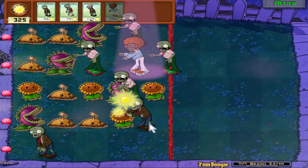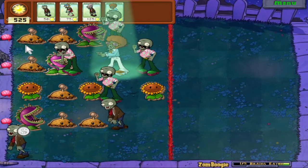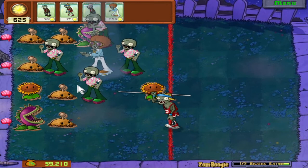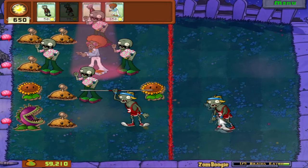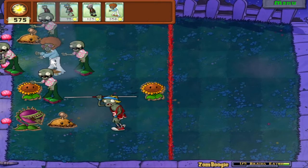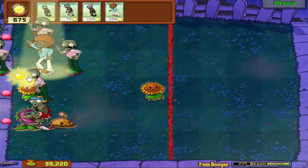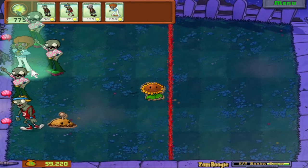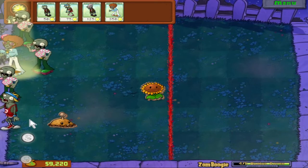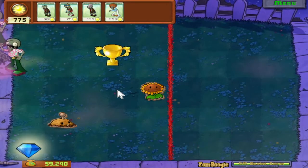For disco zombie, we're actually gonna plant him all the way back here, so that way he'll summon his first backup dancer and that will hit the potato mine instead of him. There are times where disco zombie can be worth the sun, but they're very few and far between. The real moment of truth - will he summon another backup dancer up top? Yes, he will! Beautiful. So that will do it for this level. Sometimes if he just does not summon a backup dancer up top, you won't be able to summon one, and then you'll have to send another zombie up top - that can really screw you over. But it worked out. Nice job, disco zombie.